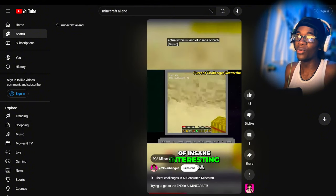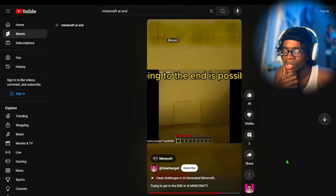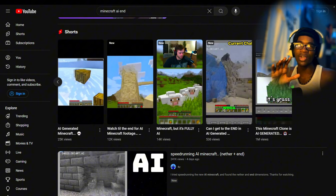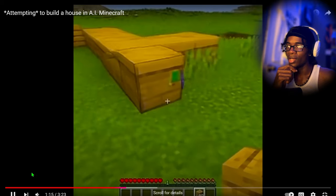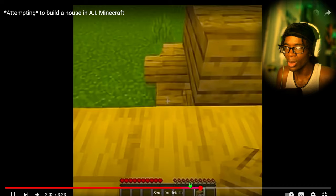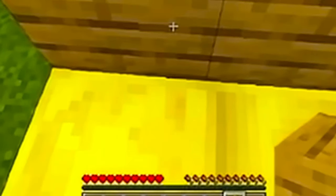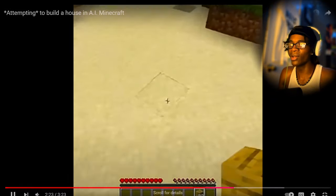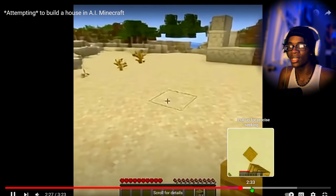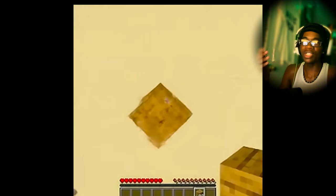I tried to turn this into me making it to the End in AI Minecraft and it turned into a whole reaction video instead, because that is too hard to do. Look what this dude did — I was trying to do the same exact thing. How did he do that? I was trying to make it into a different shade so it could be stone, but it keeps bringing me into weird desert biomes. Now look at this dude trying to build a house in AI Minecraft — you know that's not gonna go well. Wait, it's low-key working!